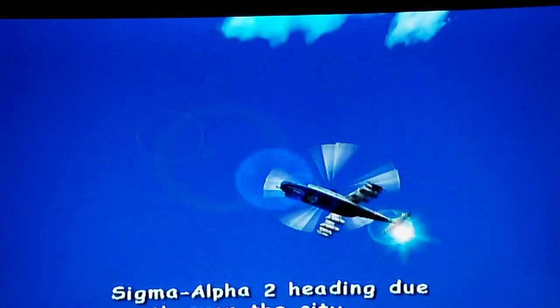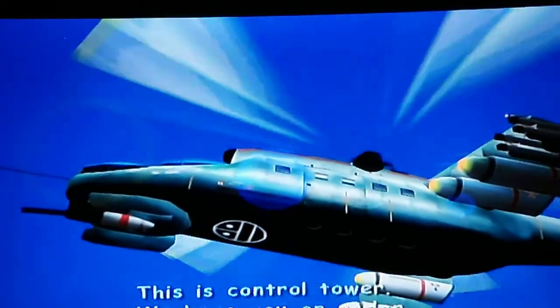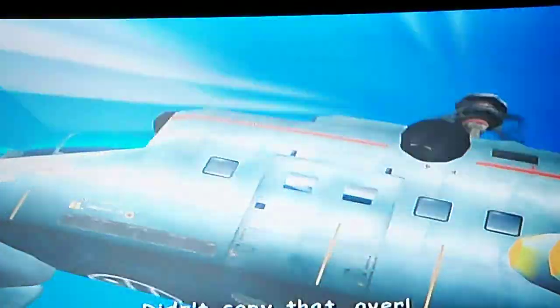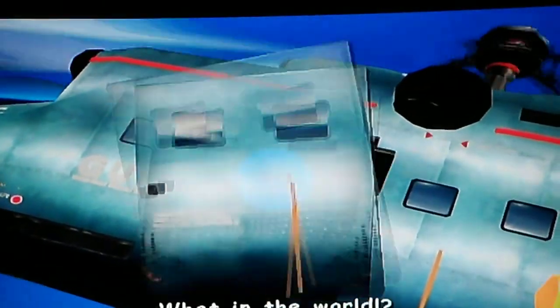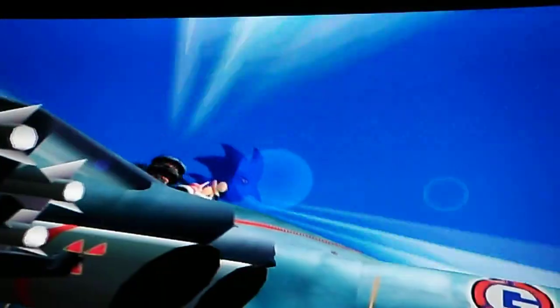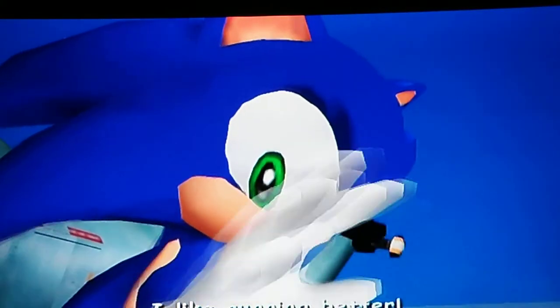Sigma Alpha 2 heading due south over the city, we're on route, everything's a go. This is Control Tower, we have you on radar, report cargo status. That's a 10-4, cargo's secured on board. Then the game cutscene kicks in — Freeze! Get that hedgehog! — with some chaotic action happening on screen.